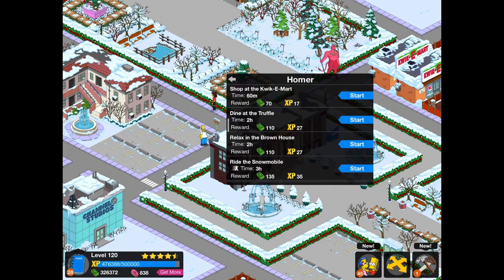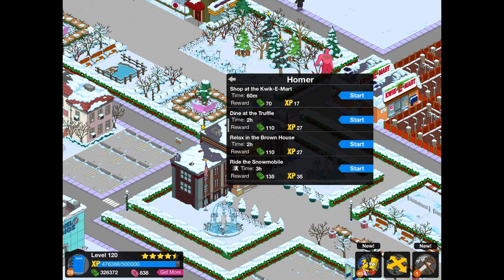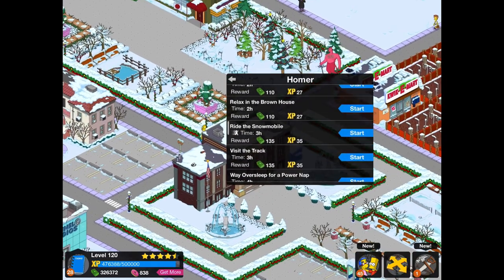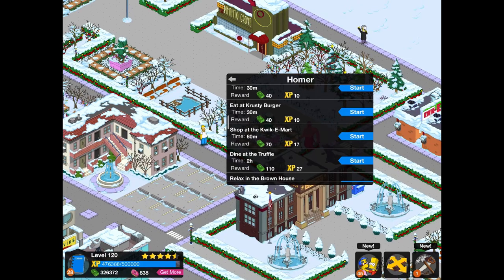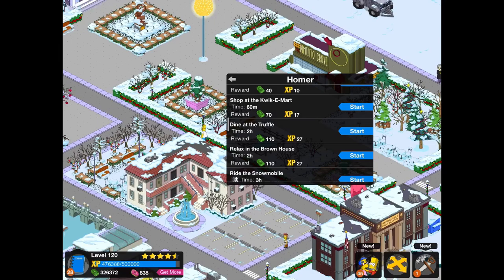With the jobs and the cash a character earns, if you do more short duration jobs — so if you did 24 Shop at the Quickie Mart jobs in 24 hours — you'd be making more than doing one 24-hour task for 600 cash, because 24 lots of 60 is way more. Basically it's all about finding a schedule. If you can log into the game a lot, by all means set more short duration tasks so you're going to be earning extra cash.